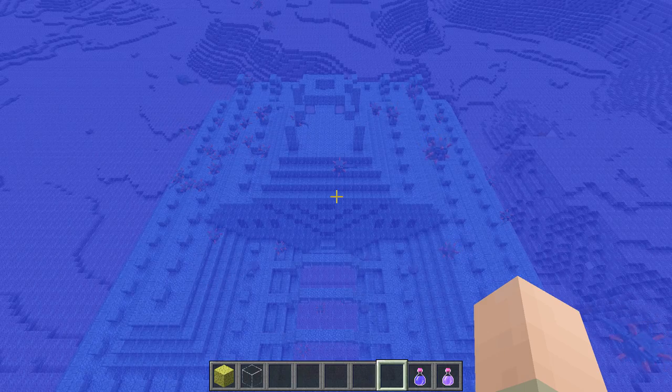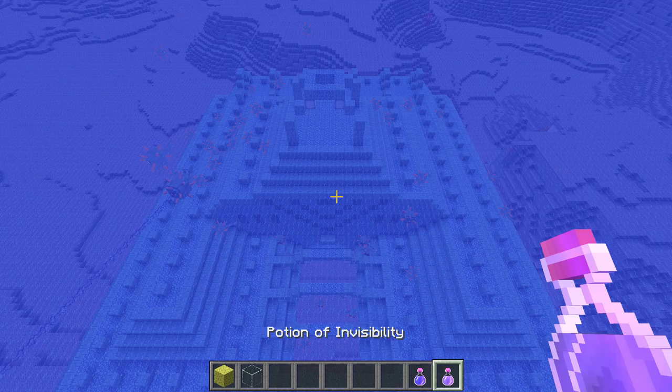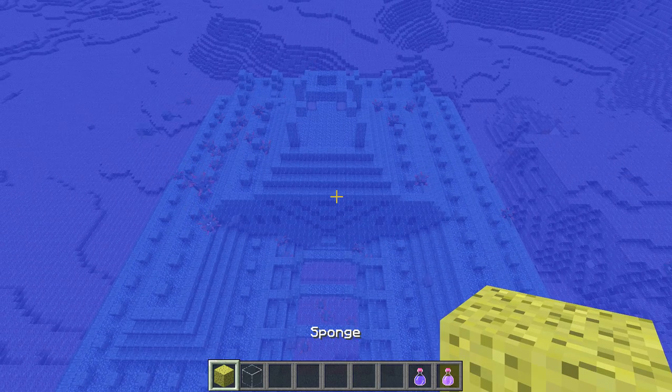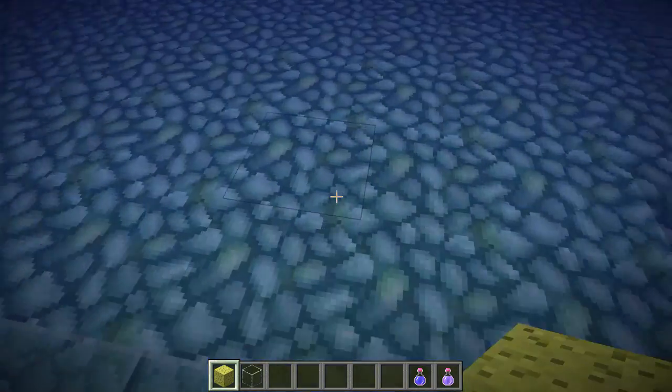The first thing you should do once you've found an ocean monument is go inside and get rid of the elder guardians. I recommend using a water breathing potion and an invisibility potion — you can still wear one part of your armor and they won't see you. Then go and get the sponges from the sponge rooms, because with the sponges you can start to dry out the inside of the temple.